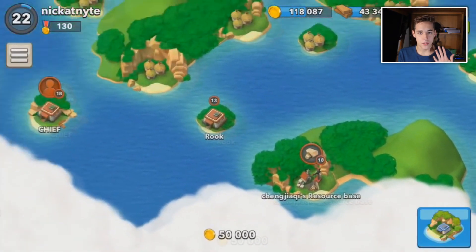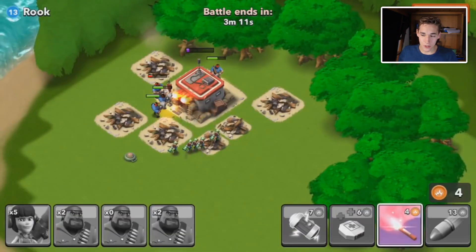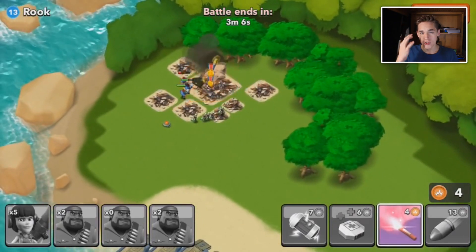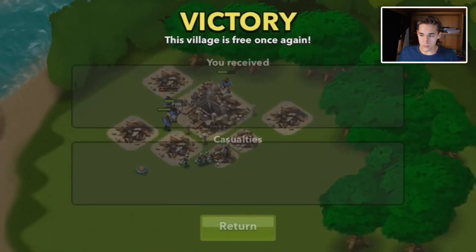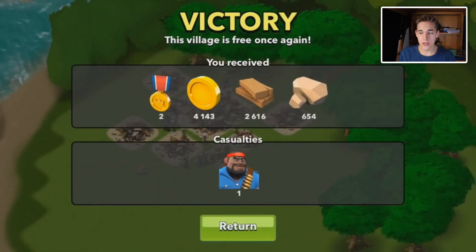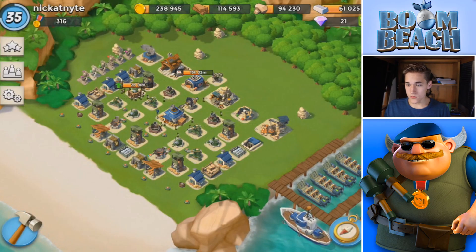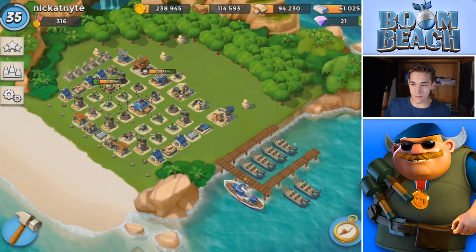You can see the way troops fire — the heavies fire one way, the zookas fire a slightly different way. You can see the archipelago, which is basically your map. That's the victory screen — you get all your loot, you see your losses. Not much has changed there, just a couple of graphical changes. Metals are the same, loot is the same.